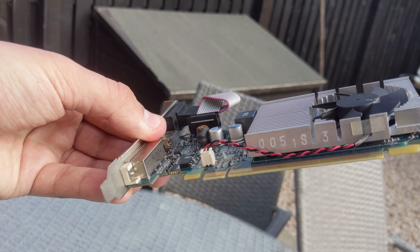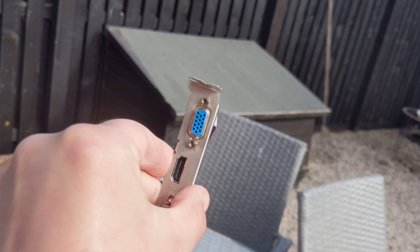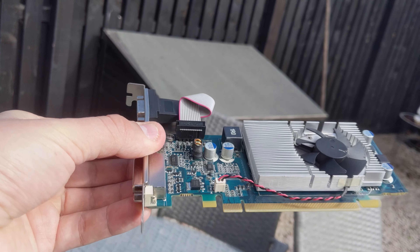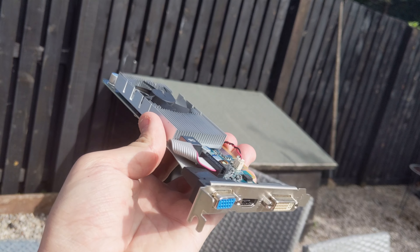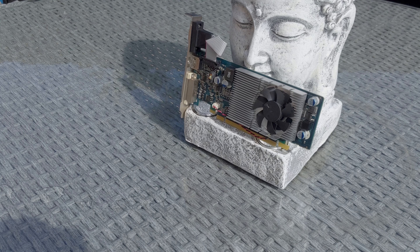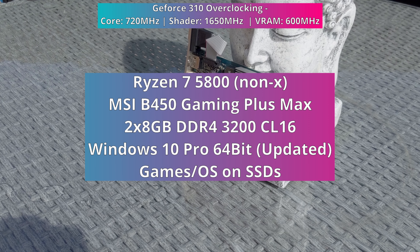The GeForce 310 itself was a single slot half-height card, which came fitted with a full-sized PCIe bracket, allowing it to have a VGA connector alongside its DVI and HDMI connectors. This specific one I'm testing today also came with the slower DDR2 memory versus the much faster DDR3, so in the stock clock test we are going to be quite heavily memory bandwidth limited. I am going to be overclocking the 310 as far as possible to try to eke out a little bit more performance.